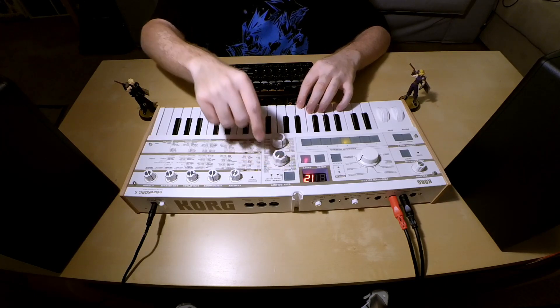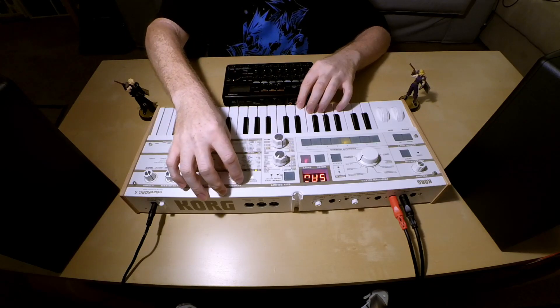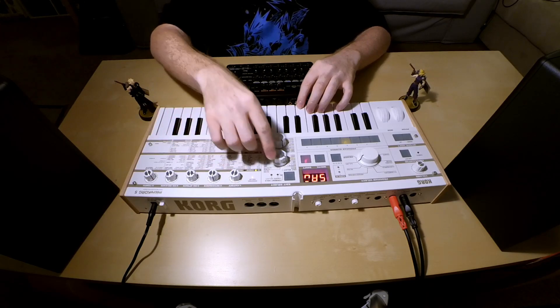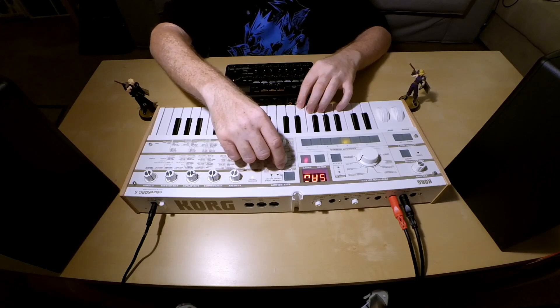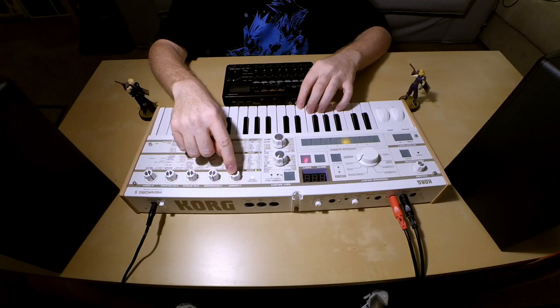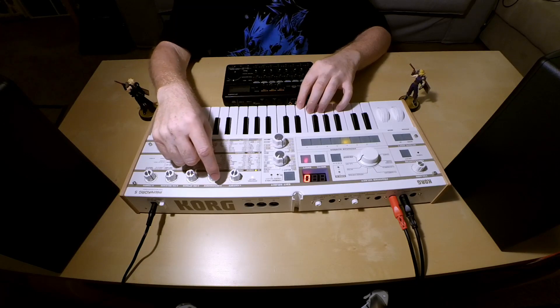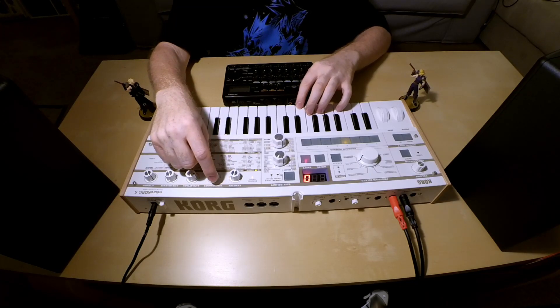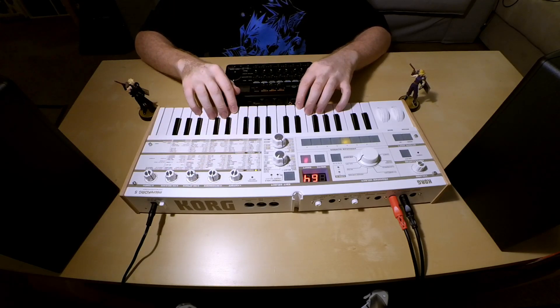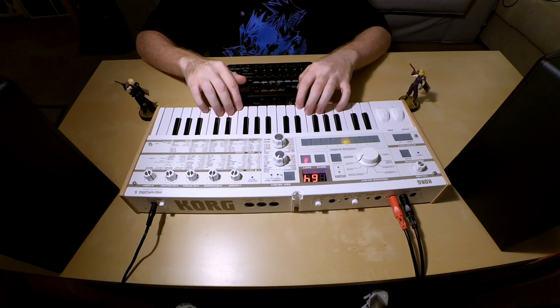Now we're going to switch to oscillator 2. For oscillator 2, we're going to pick a saw wave using control 1, which is the waveform. We're not going to change any of the other settings. Moving over to the mixer, the first control is oscillator 1's volume and the second control is oscillator 2's volume. We're going to turn the second oscillator to around 64. The reason I added a second oscillator is to add a string sound, since we are kind of doing a harp here — just that string buzz.